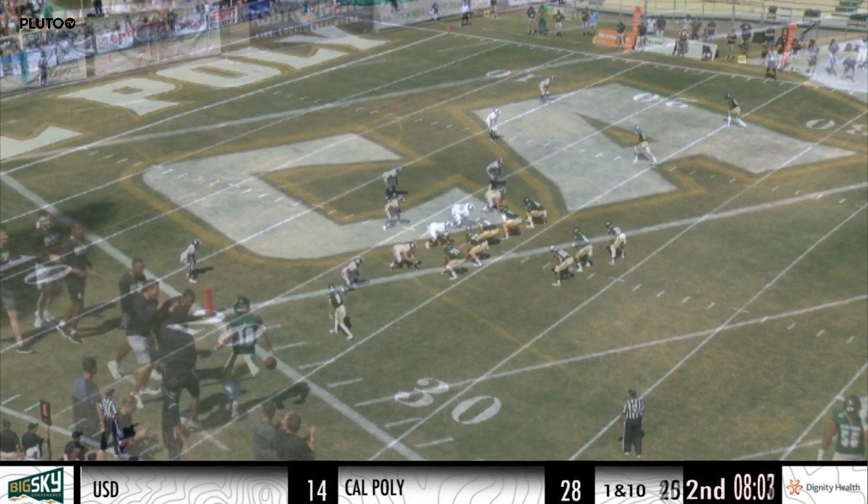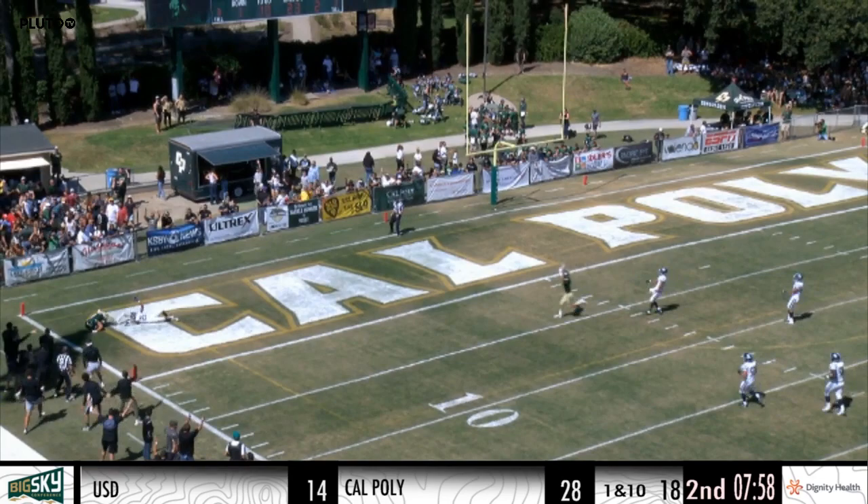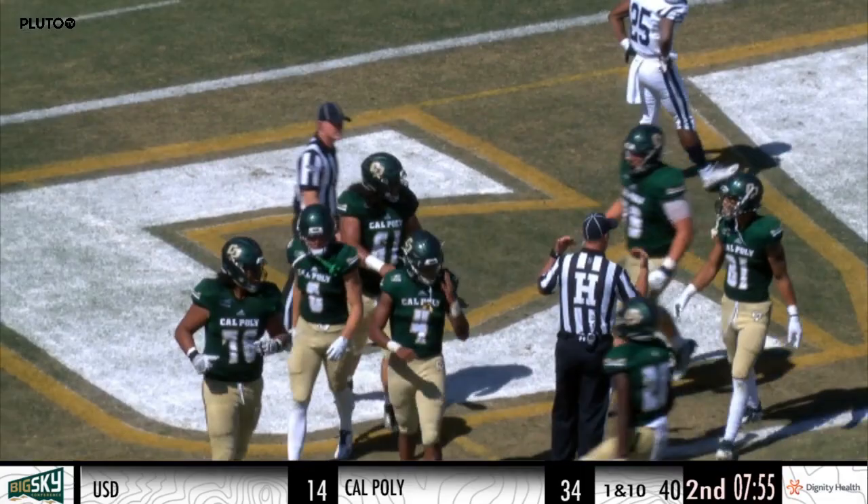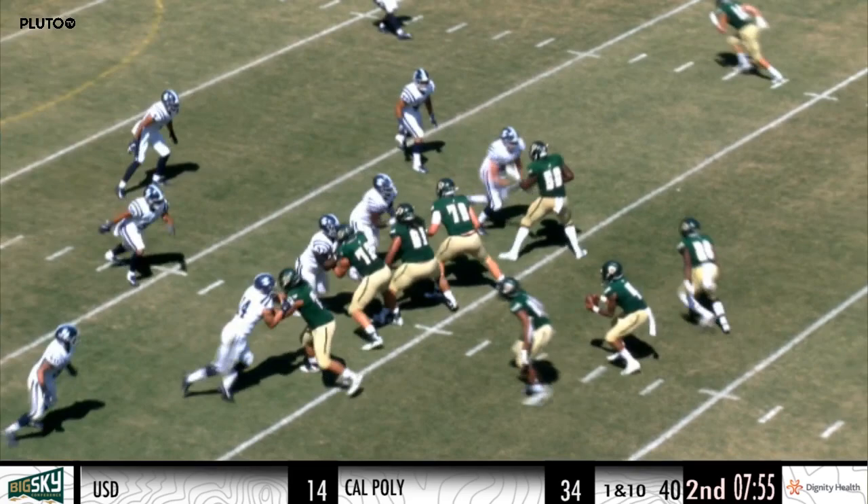Mustangs have a chance at a three-score lead — their best starting field position. Hamler puts it in the air, lofts it to the left side of the end zone. Kosky has it. Touchdown, Cal Poly. Oh my, what a catch. J.J. Kosky stumbled to the grass in the back left corner of the end zone, and he held on. Jalen Hamler has thrown for three touchdowns in the first half. He's five for five, 207 yards. The Mustangs extend their lead.